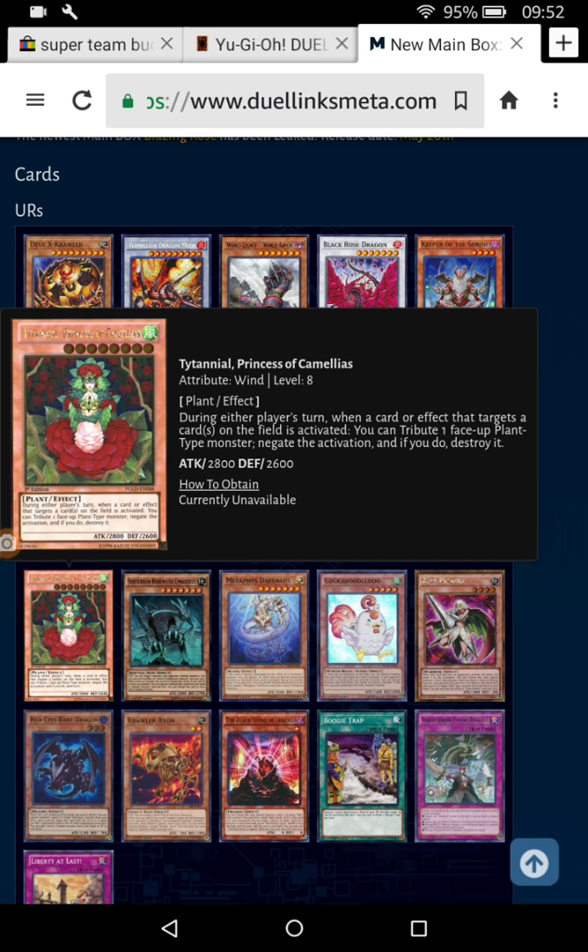I think this is the last of the Princesses — during either player's turn, when a card or effect that targets a card on the field is activated, you tribute a plant monster, negate it, and destroy it.